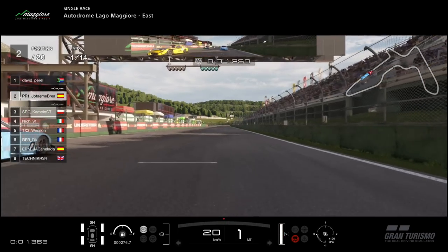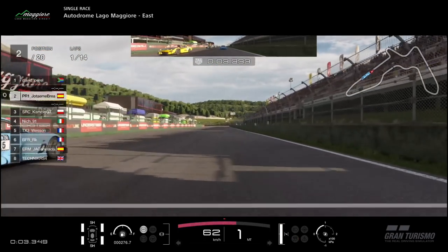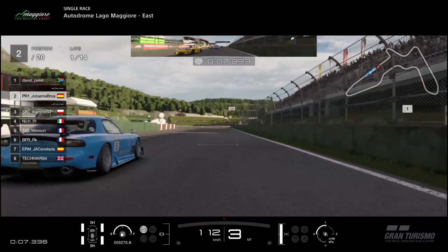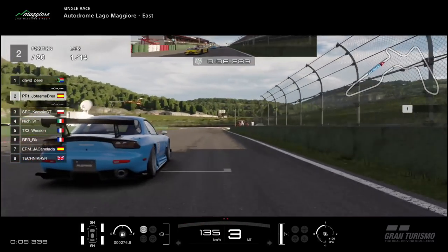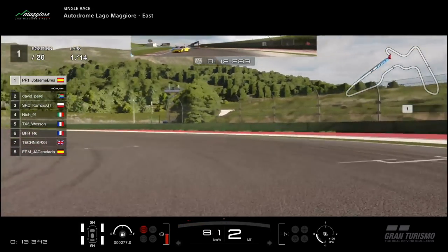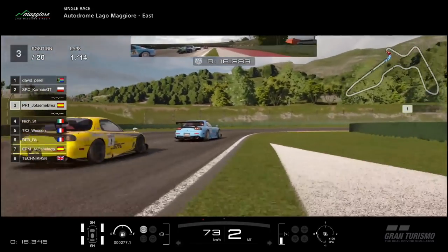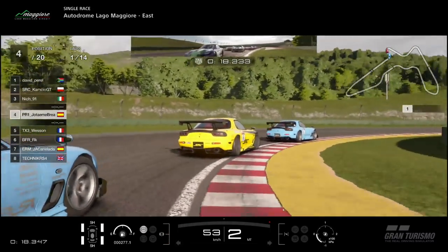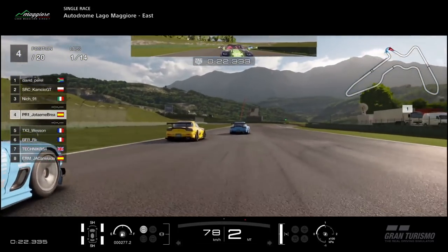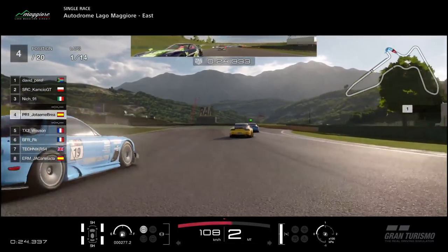In the end as the lights go green I got a slightly better start - I looked at the replay and it was like 500ms better - and managed to pull away warming up the tyres before turn 1. I think that actually helped me because Brea tried to bomb around the outside, went a little bit too fast, went into the gravel or grass, and loses some positions. This is where things start to unfold a little bit.